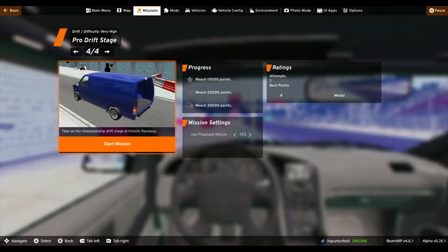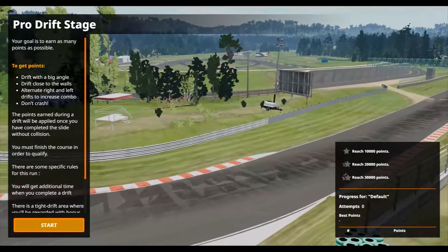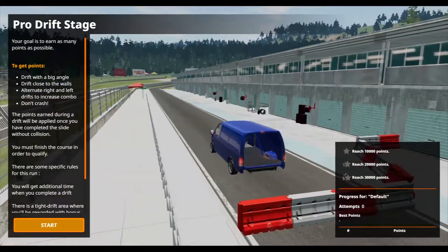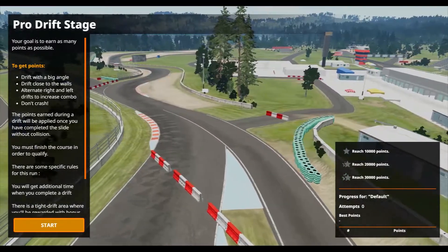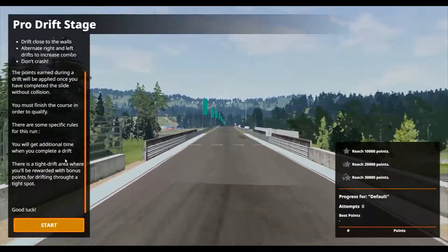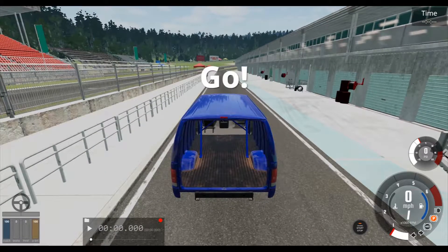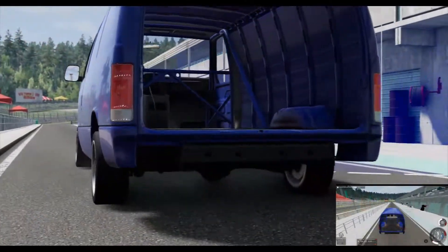Now we're on to the pro drift stage — the championship drift stage at Hirochi Raceway. I'm going to use the van for the first two runs, see how they go, and then I'll use one of my own cars to see how it does. Okay, pro drift stage — your goal is to earn as many points as possible: big angle, close to the walls, alternate, don't crash. Typical stuff. Looks like it's most of the course.